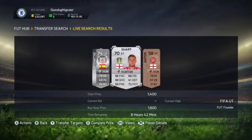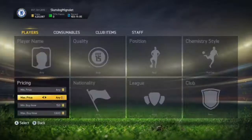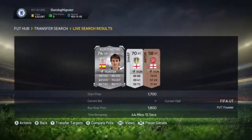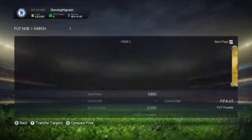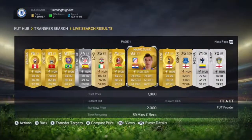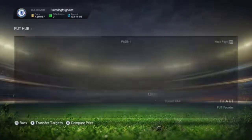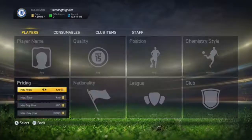You want to pick up gold players, not bronze or silver players. That said, if you see a silver card below around 800 coins, pick it up and sell it straight away. But I highly recommend doing this method with gold players — you can make a lot of coins that way. Hopefully this method will help you out.